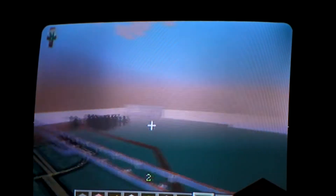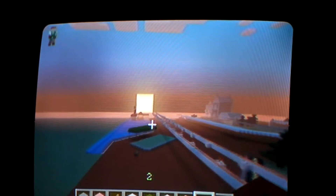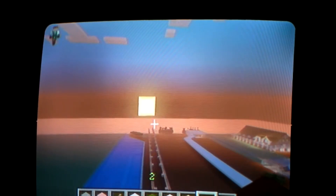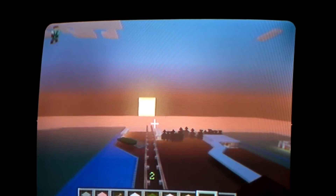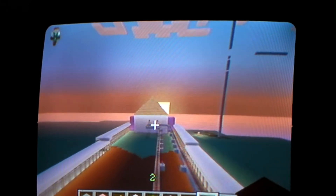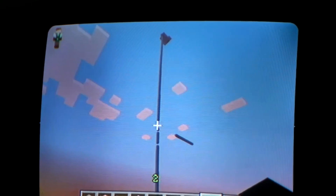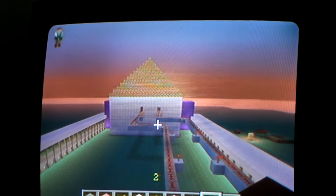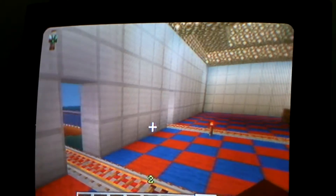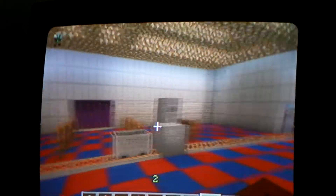I'm just gonna do a really quick tour. Over this way, we're going towards the sun. If you follow the monorails, it's the monorail station. Just ignore that to the left — that's an experiment we're working on. But this is my monorail station. I didn't do it exactly to the T, but it still came out pretty cool.